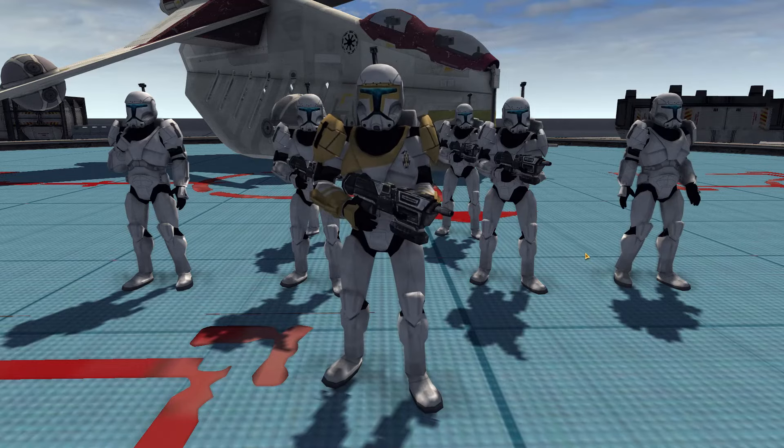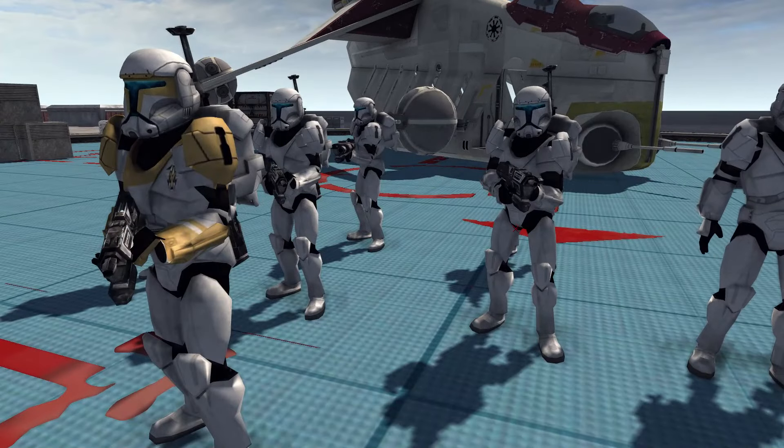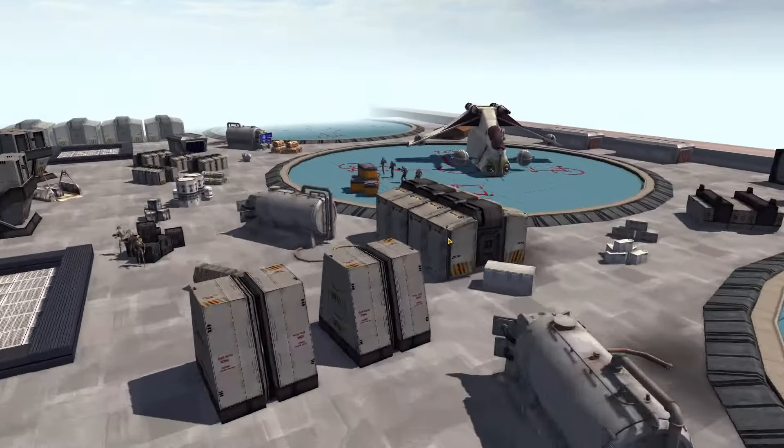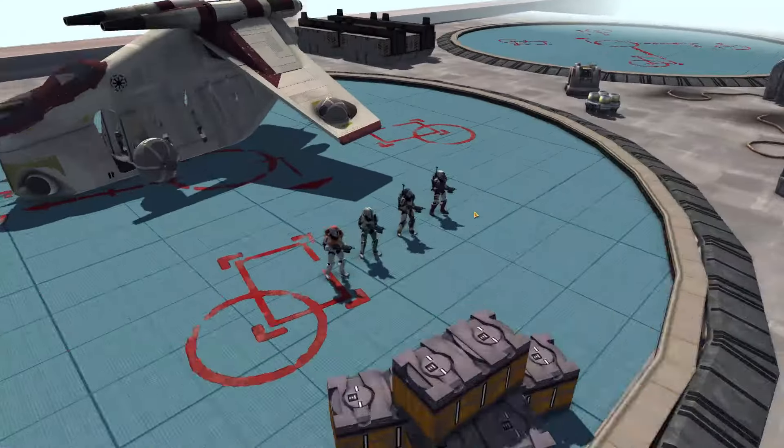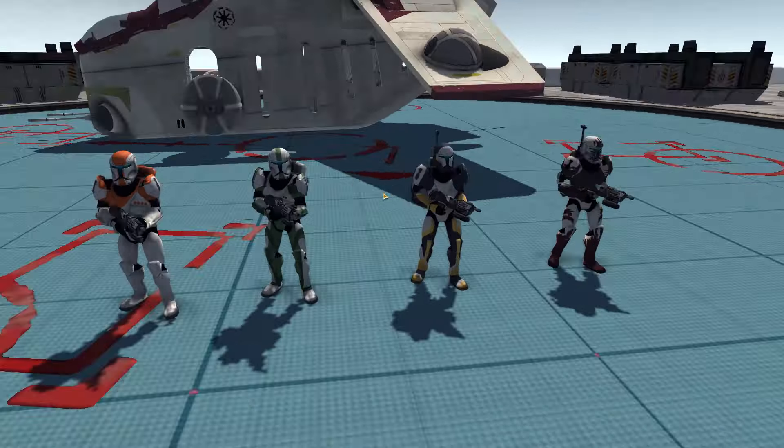Down in the middle we have Commando Gregor along with some shiny Clone Trooper Commandos. To their left we have the Bad Batch Squad, and to their right we've got Delta Squad. Every Clone Trooper Commando from the Clone Wars in the Star Wars Galaxy at War mod for Men of War Assault Squad 2 is on the battlefield right now.